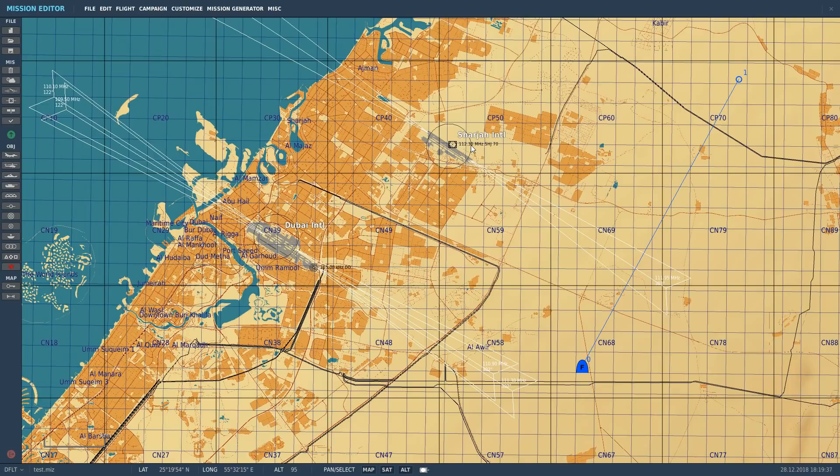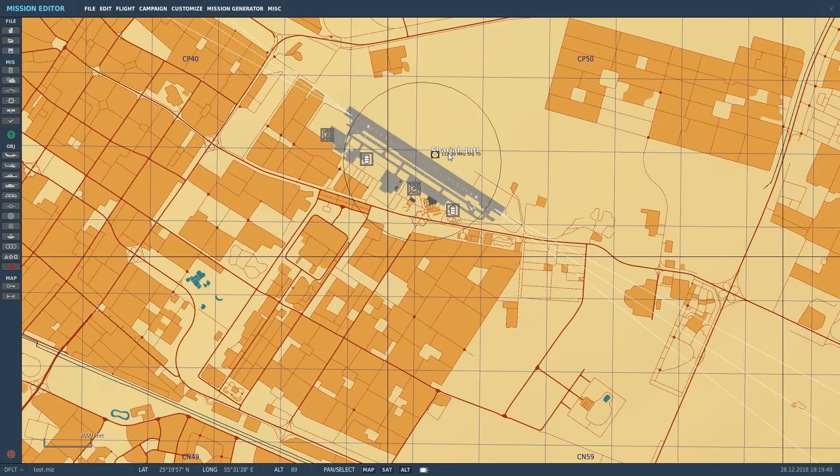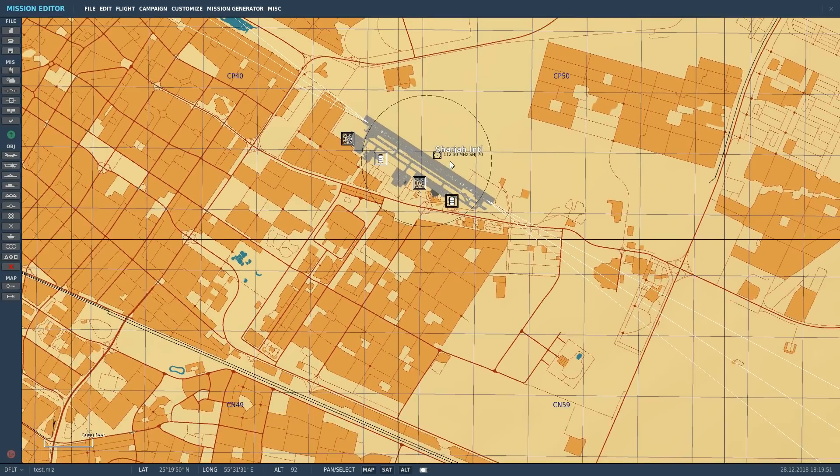So select the Persian Gulf. If you've got Nevada, that will probably work — I haven't checked it, but it will probably work in the megahertz range. We've chosen this NDB purely at random, so the first thing to do is write down the information: 112.30 and codename SJH.